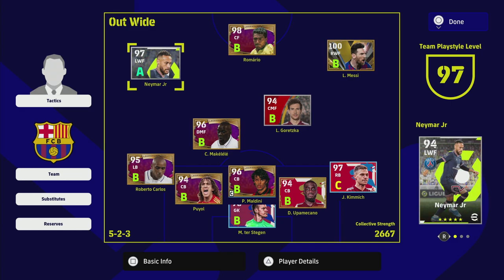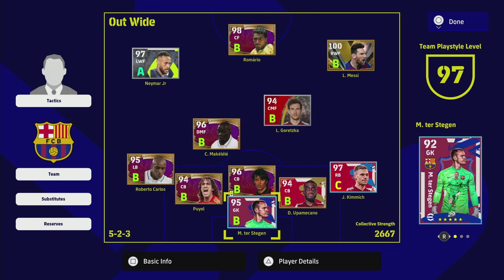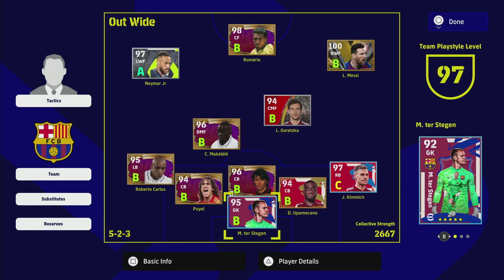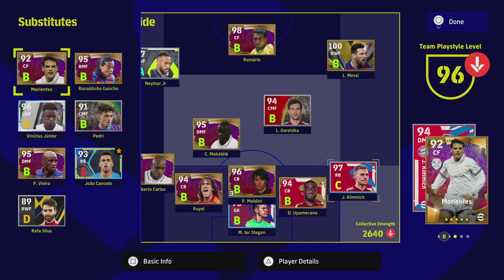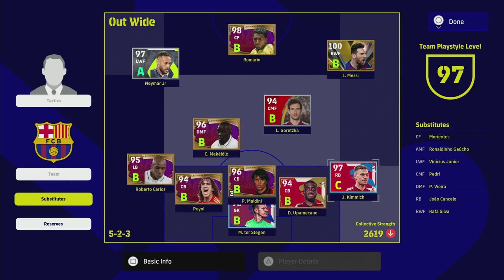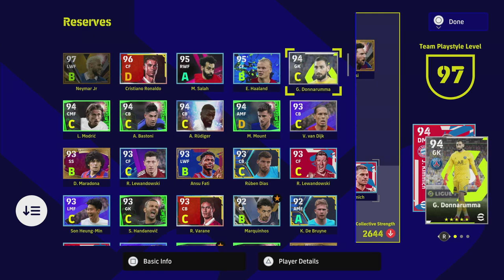That's just a quick recap — check out my other videos for more detail. In this squad this week, we've been pushing for Division One, but our main man Kimmy is going to give us a problem at right back. Cancello is also down, Vinnie Jr is down, and Rafa Silva is down, so finding a right back is my biggest priority. Salah is up and Haaland is back up.